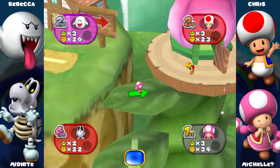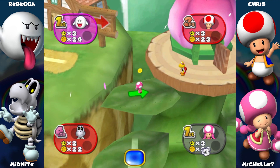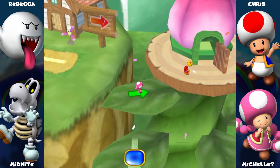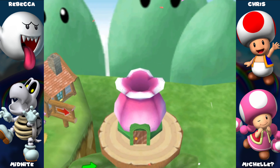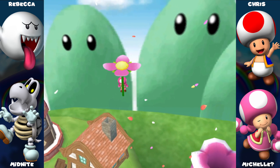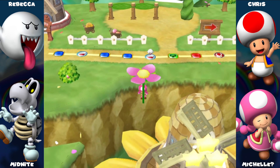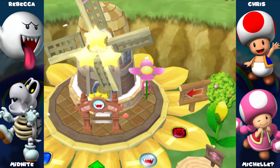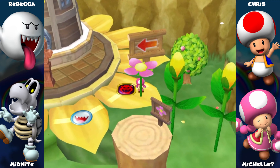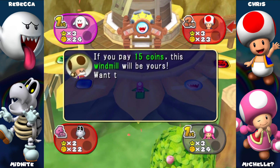Cyndaquil isn't even a thing to me — Cyndaquil's based off of an animal. It's a mouse — well, it's something else, and it turns into a badger. Interesting. This is weird to me. Hey, Cyndaquil shaped like a friend.